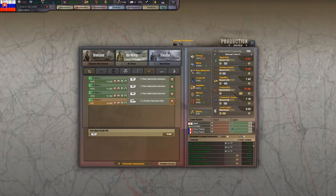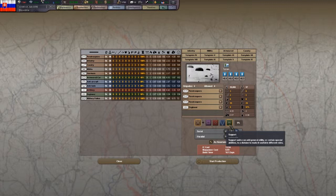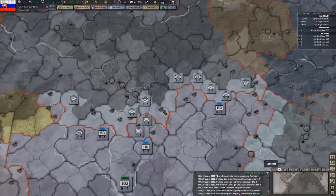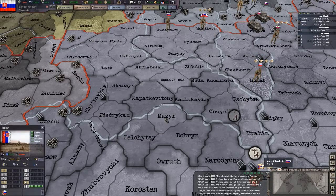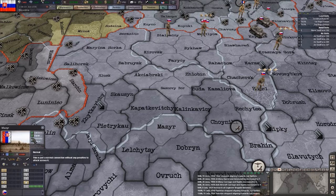Engineers are just what you'd expect. They add support units. Support units can add general utility or certain special abilities to a division to make it useful in different roles. They're also very good at attacking over bridges. If you look at the province of Masir, you see the adjacent province Kapatkevici has a river crossing. Attacking across the river has severe drawbacks, but engineers lessen them.